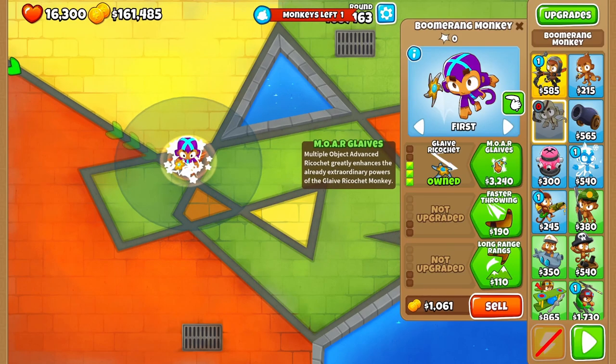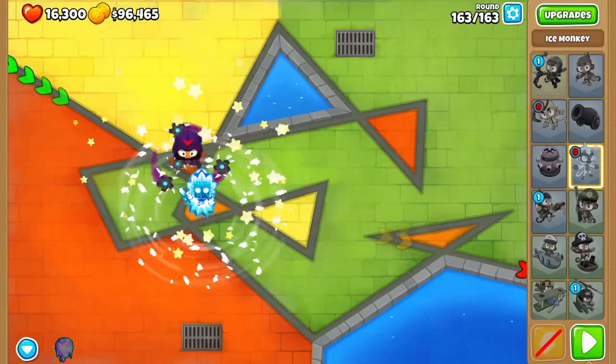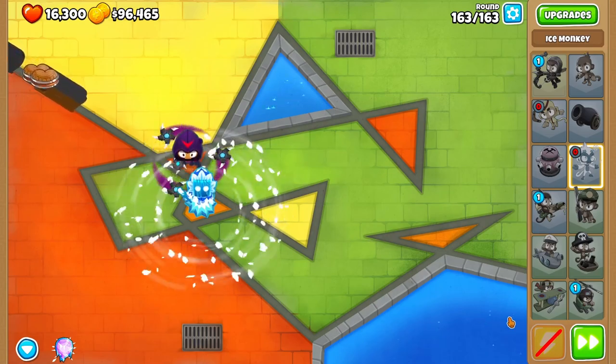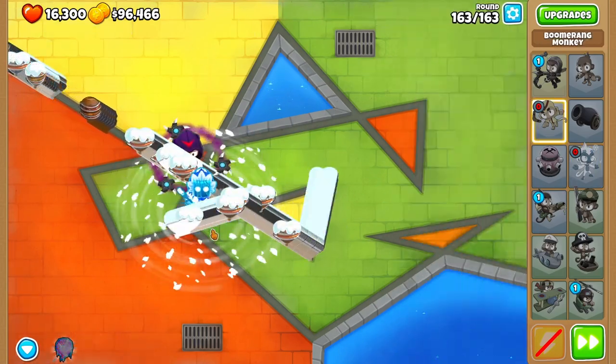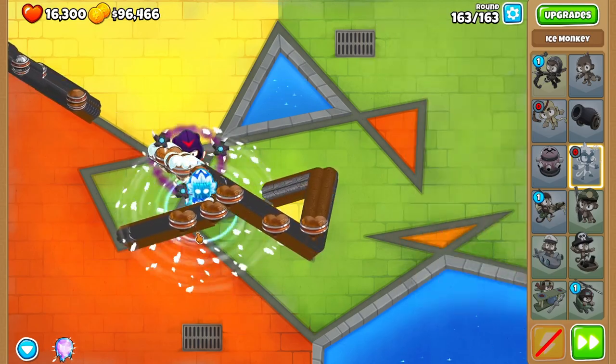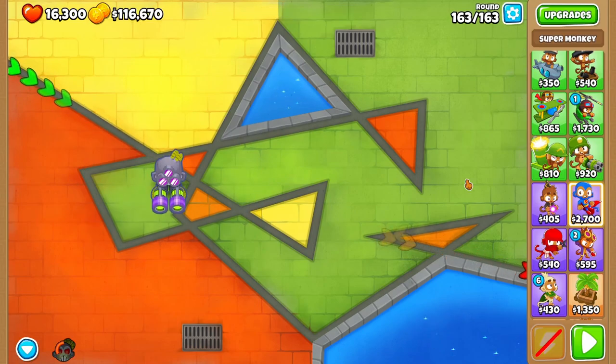This tower is phenomenal — Glaive Lord with such... I'm also gonna get a pretty good ice tower and that's my two towers I guess. Let's see if this is gonna be enough. This is not gonna be enough at all, actually. I don't have any lead popping power, I don't think anyways, so that's a mistake. But the ceramics are also not getting popped either — probably use the tech terror ability and clean them all up. Our ability cooldown rate is only 20%.